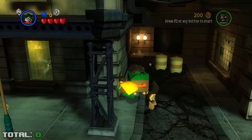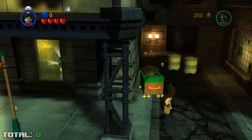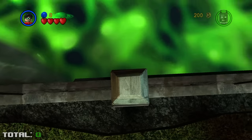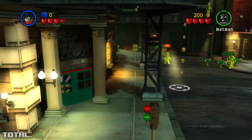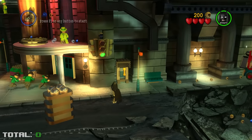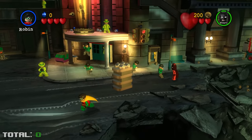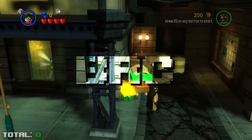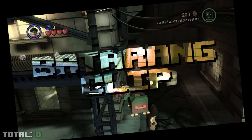Instead, I clipped out of bounds by holding my Batarang out on top of this dumpster, ran around the edge of the terrain, and did a leap of faith towards the truck while mashing the drop-in button for Player 2. After a bit of luck, they dropped in past the truck, and Player 1 spawned with them. This Batarang Clipping is called a BRC, or a Batarang Clip. Hard to remember, I know.